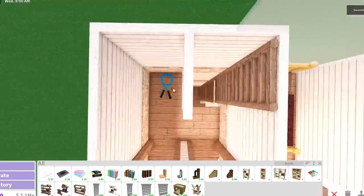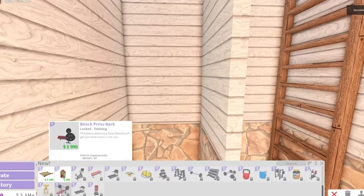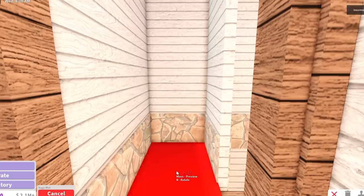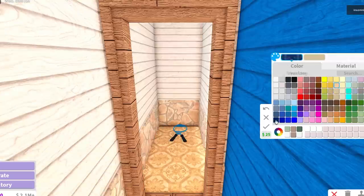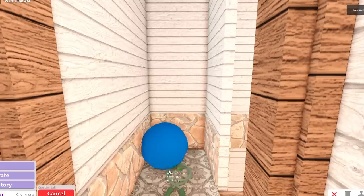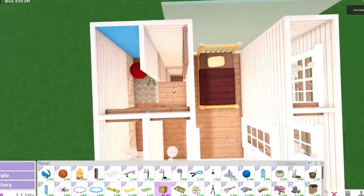Moving on upstairs to our third floor, we have a workout room. There was a recent update regarding workout items where you have to level up your athletic skill, and I don't have some of these things unlocked just yet. Instead, for the athletic room we're going to use jump rope, a yoga mat, and maybe even a hula hoop. What color should we do for our yoga mat? Maybe something like that. We'll put the jump rope over the yoga mat. It is a bit of a tight space to work out in, but we can fit an exercise ball. I want to make it red — I've always seen these exercise balls in red. That is not bad for a workout room.